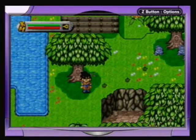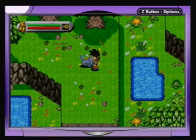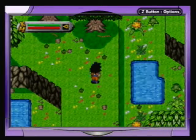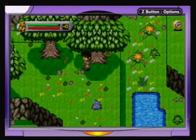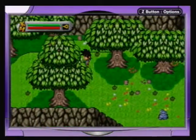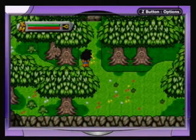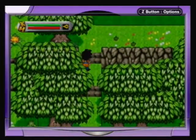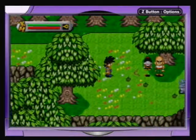But they improved upon it so much in the next game. Let's see if we can get some of the wrongs righted here in the forest. These rocks are actually needed to build a bridge for a man stuck out in the lake.